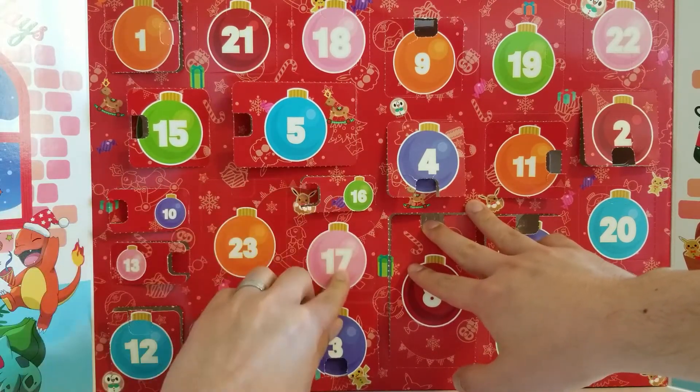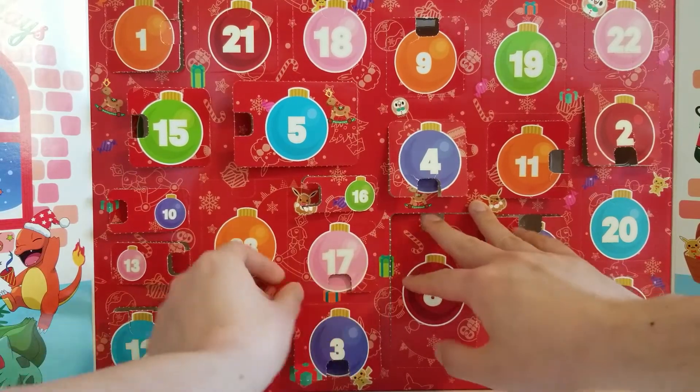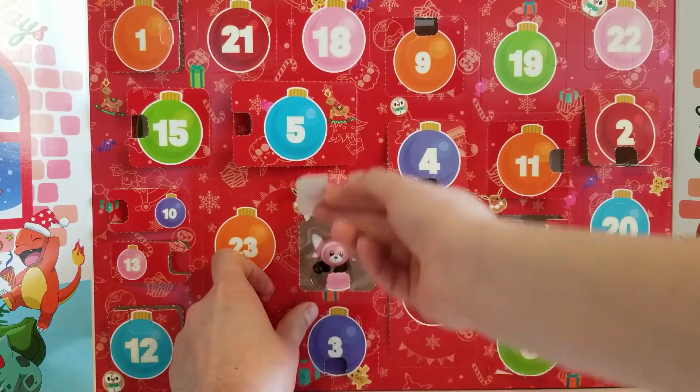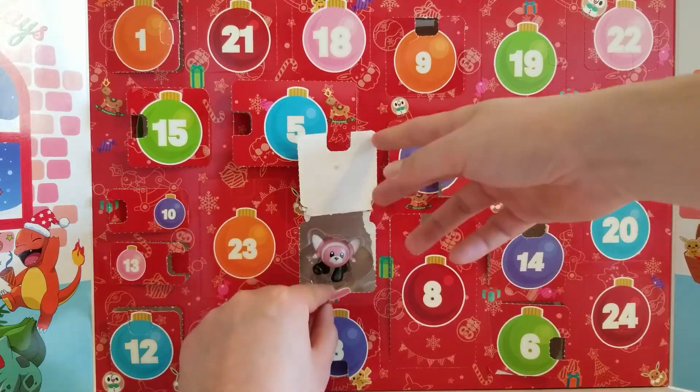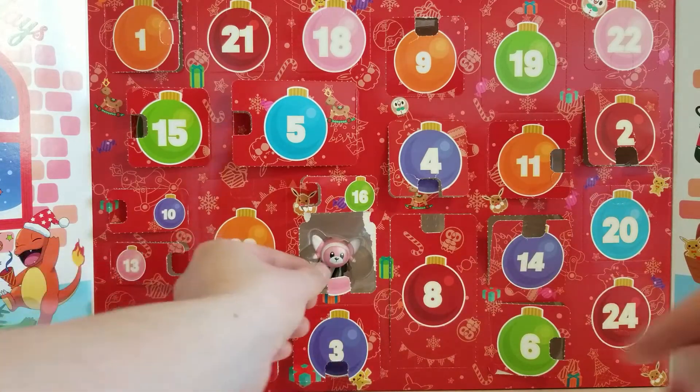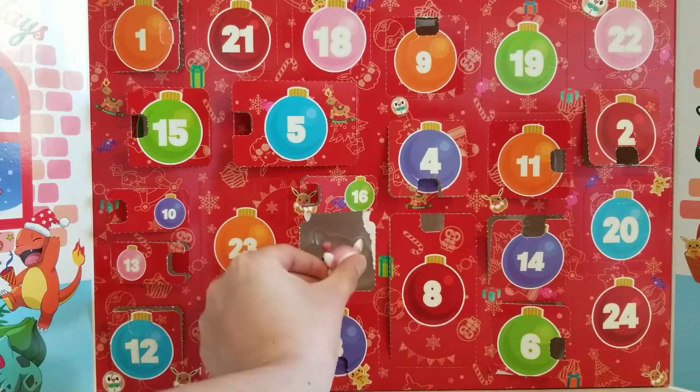Here we go. Let's try to figure out where the box opens from. Oh, look at this. We have... whoops, actually ripped the door off. That's an accident. We got Stuffel!